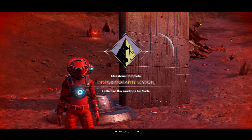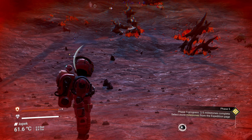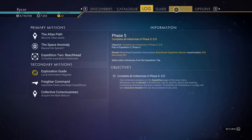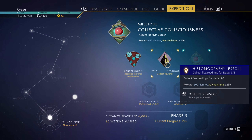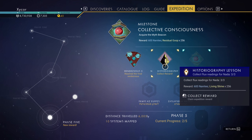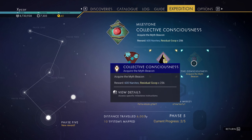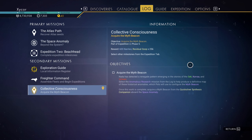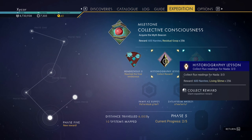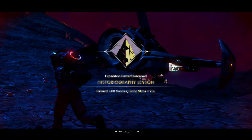Historiography lesson - historiography. There we go. Two milestones completed. So I will get 600 nanites and some living slime. Why living slime? I don't need living slime. Acquire the myth beacon. I think the myth beacon is the thing I need to buy from the quicksilver shop. So I'm going to have to probably do a quicksilver mission to do that. Let's get the reward quick on this one, because I want the nanites. I don't know why I need the living slime, but oh well.